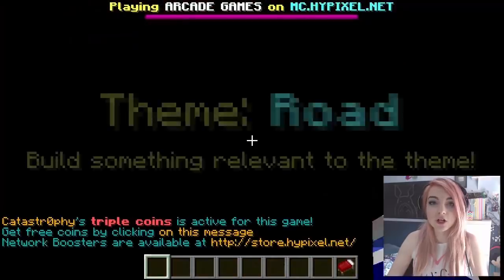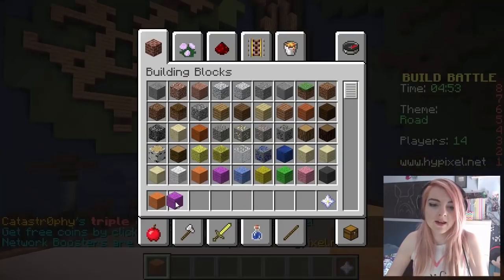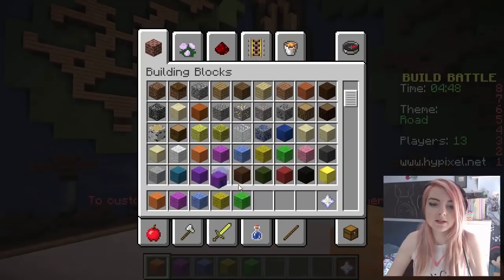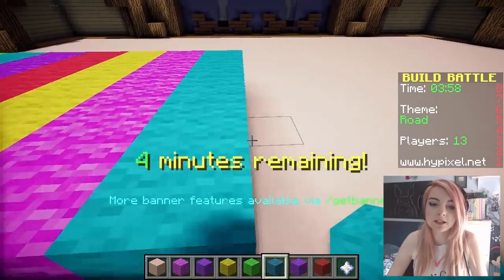You look like CPK! The first theme is road. Rainbow road? Just gonna make a rainbow road — this is silly! This is one of the silliest ideas I've ever had. If you don't know what rainbow road is, it's a road made out of rainbow colours, and that is what I'm building here today.